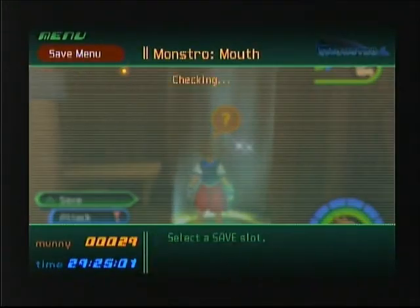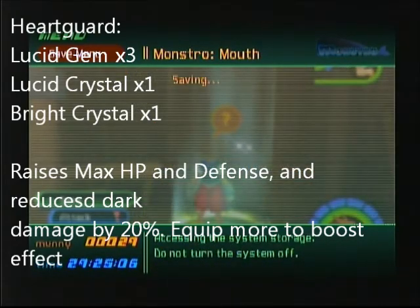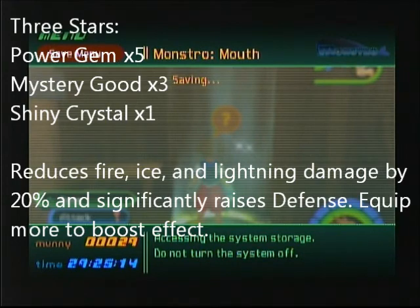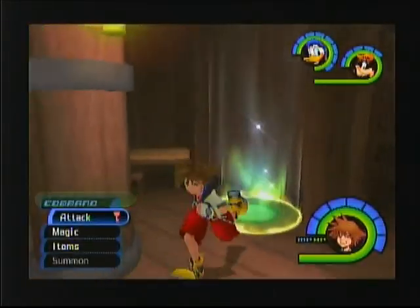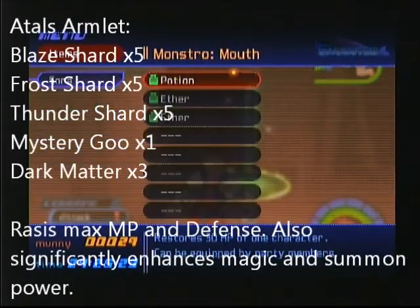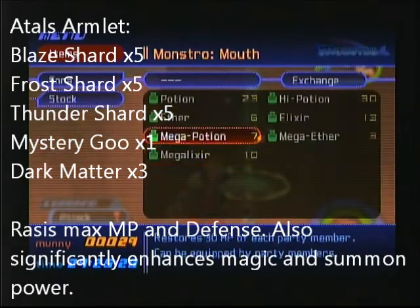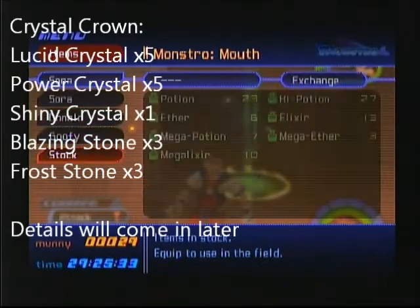There are many things I will show off. Heart Guard actually raises max HP and Defense, and it reduces damage by 20 from Dark Attacks — a pretty good item if you want to use that against Darkness enemies. Tree Stars reduces Fire, Ice, and Lightning Damage by 20%, and it's pretty good for Defense if you want to stay more Trinity Style. Atlas Armlet raises max MP and Defense, also enhances Magic and Summoning Power — good for Sora. And lastly, there is the Crystal Crown. The details will come in later.